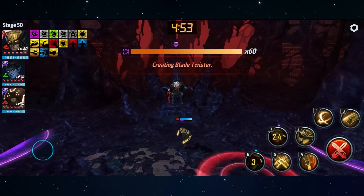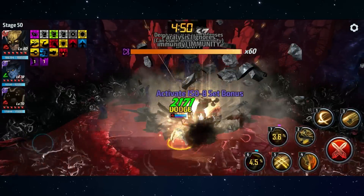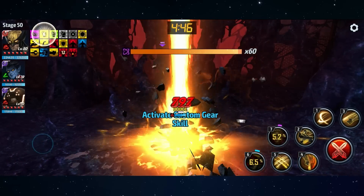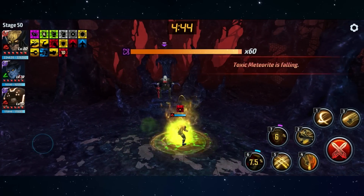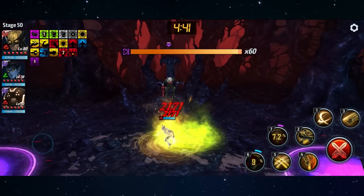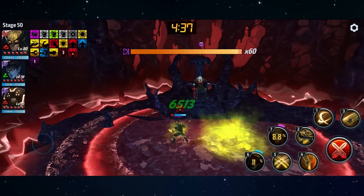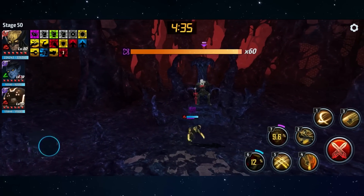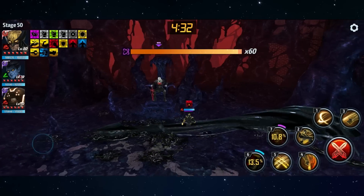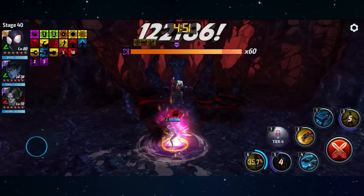Recovery rate multiplies the healing that your character gets by a certain number. This isn't to be confused with healing — recovery rate does not heal your character automatically, but if your character has healing, recovery rate will affect the amount healed by a certain percentage. The higher your recovery rate on a character like Wolverine, Sabretooth, or Juggernaut that has an automatic heal, the higher your heal will be. Conversely, if you have a heal on a character like Gore and you have very low recovery rate, the character will heal much less. The cap for recovery rate is 250%.